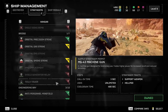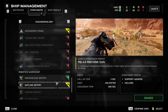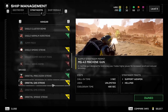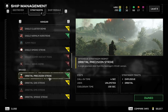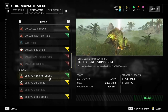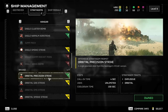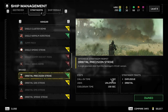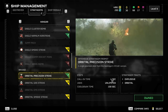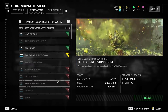Those are the main stratagems that are really, really useful early on. There are obviously others that are useful later on. The one you start off with is Orbital Precision Strike — this is pretty decent for blowing up a single big entity. The only problem is it has a call-in time of 4 seconds, so the enemy might kill you before you can use it effectively. But it can happen. So that's stratagems covered, at least the beginning ones.